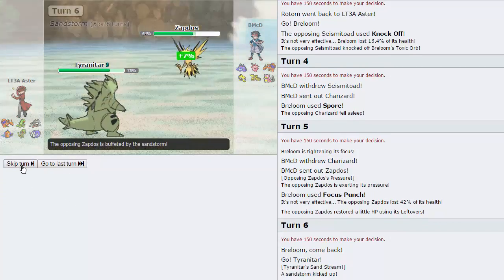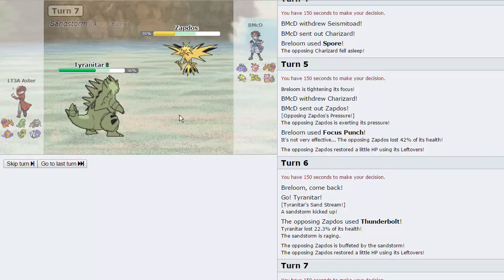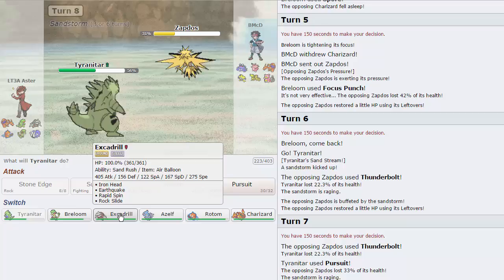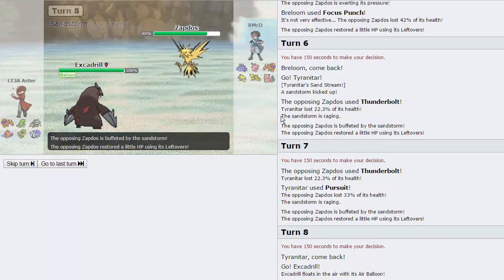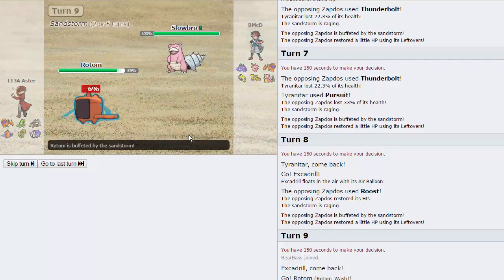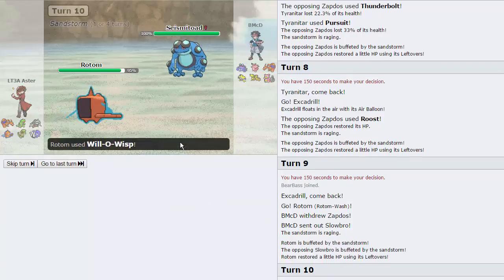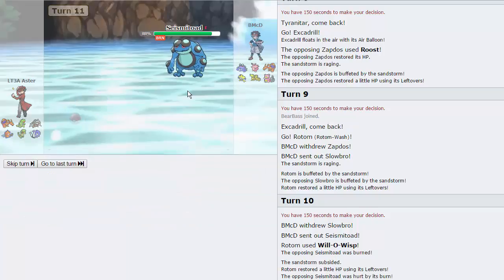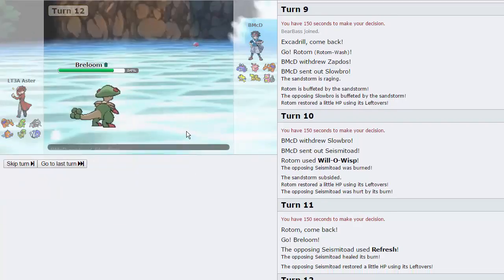Now it's a 50-50 of whether he's going to switch out or not. I'm going to call the switch out and go for Pursuit — but he actually stays in and T-Bolts. That does a good amount though, and this is going to allow me to bring in Azelf. Well, not yet. Let's go into Driller because I think Driller does a tremendous amount of damage to this thing with a Rock Slide, so he has to be very careful. I think I'm going to double into Rotom here on this turn just in case he does Heat Wave. He doesn't — he goes into Slowbro. This is what I was expecting. I'm just going to Wisp this because I would love to get some residual damage on it. He just goes into Seismitoad anyway, so he gets that thing burned, which is nice.